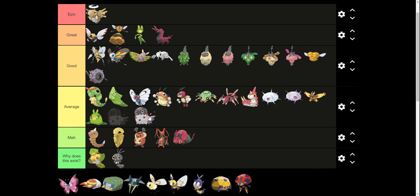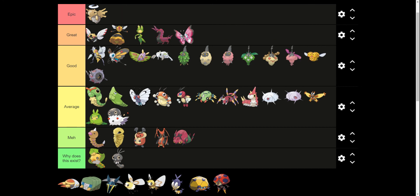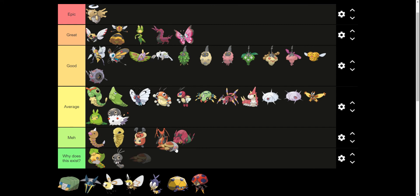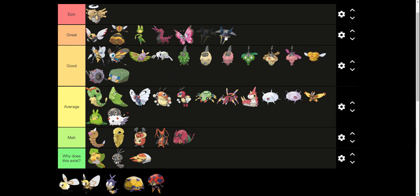Similar thing here to Swadloon. Though I do actually love all the different wings that this one has. Grubbin sucks. But Charjabug and Vikavolt are cool. The only thing that keeps Vikavolt from being epic is I feel like it should be a really fast Pokemon — it's not. So it doesn't kind of live up to the fantasy that I feel like it should have.